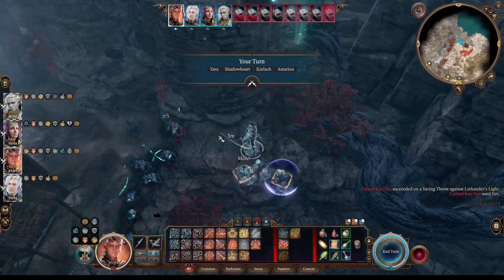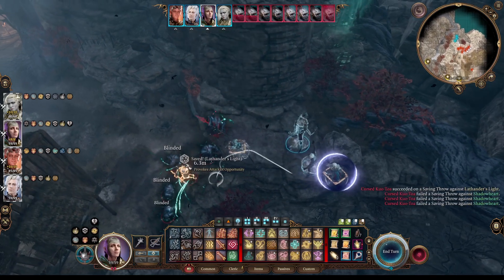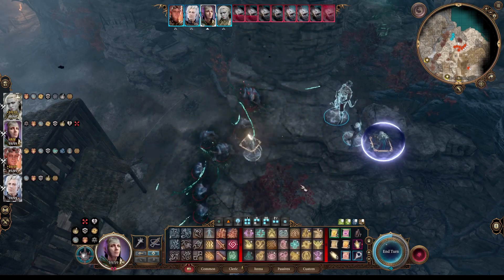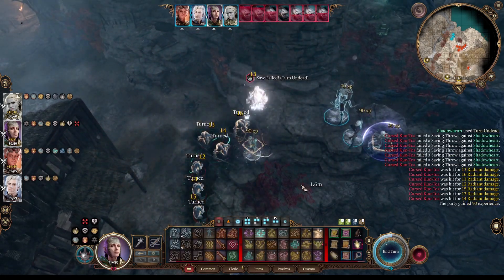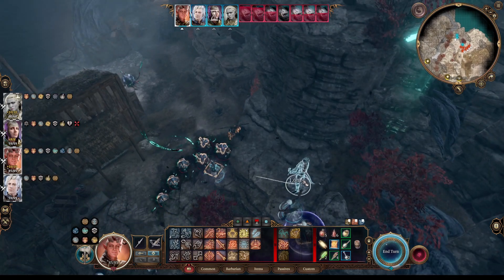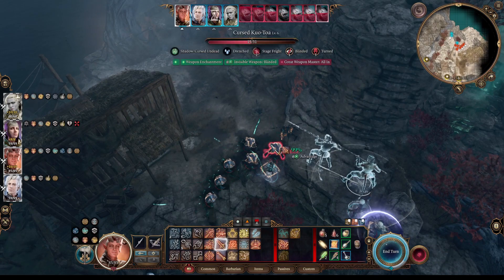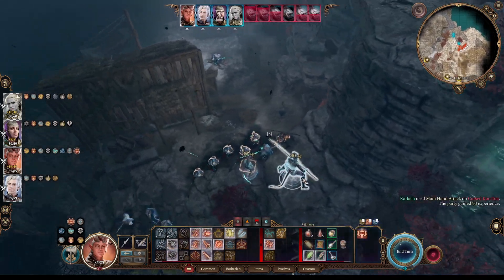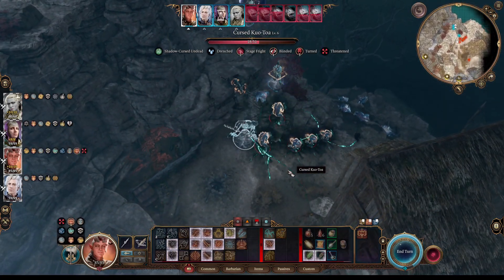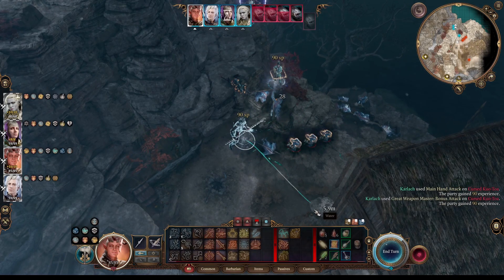So good! Now it's time to come in with Shadowheart and Channel Divinity to Turn Undead — amazing! Let's get in there and get some kills because that gives us a bonus action. Let's kill this guy, and then this guy. Let's take our bonus action to kill this guy.